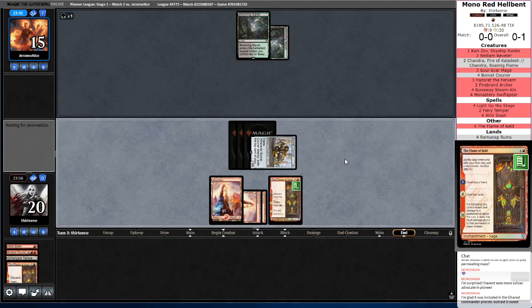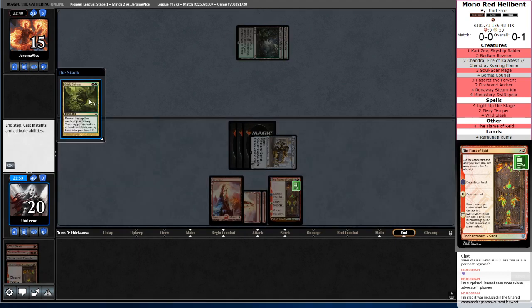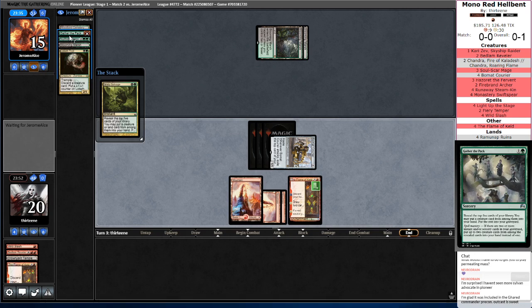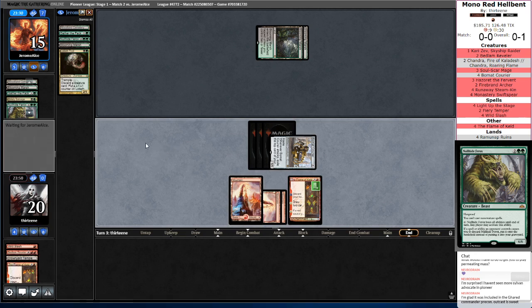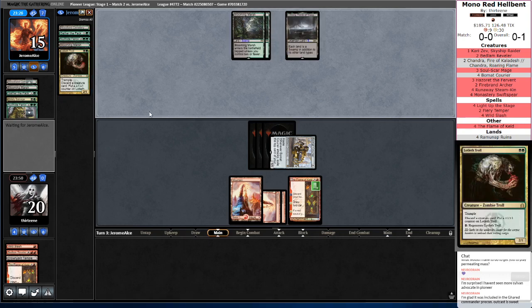Opponent, what you got? I have to imagine you have something here. Grizzly Salvage — so this could also just be Dredge. They hit Lotleth Troll, Nullhide Ferox, and Gather the Pack. Nullhide Ferox seems like an interesting include — that probably means this is Soul Flayer for the Hexproof. That's the discard to put additional creatures into the yard. Yeah, this is probably Soul Flayer.